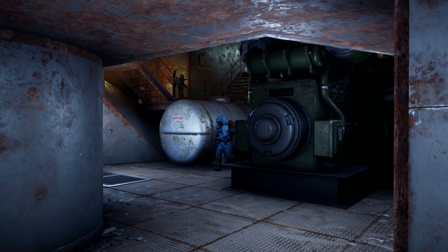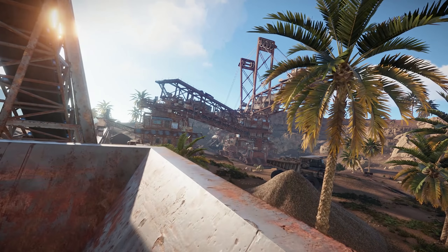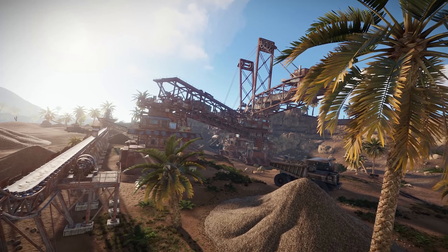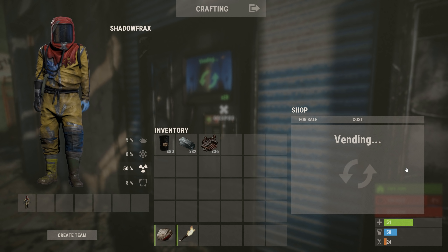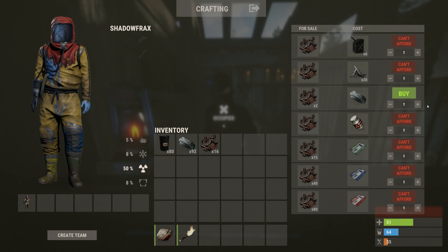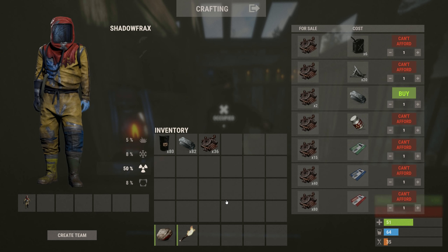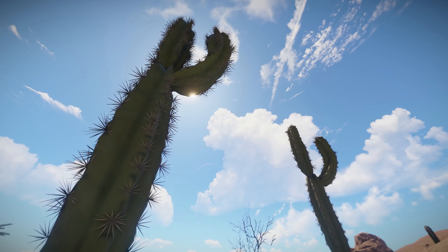There are also new sounds for the monument, which is still a work in progress, and with a week yet to go we'll no doubt see some extra tweaks before we can all pay it a visit. As far as I can see, costs for diesel and yields from the monument remain unchanged from last week, although a lot of you did point out that low grade costs at the compound have been adjusted and are now 10 scrap for 20. In addition, there was a slight adjustment to the scrap exchange at the bandit camp, which now sees HQ metal exchanging for 2 scrap instead of 3 each.